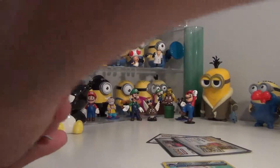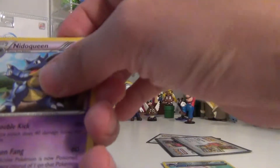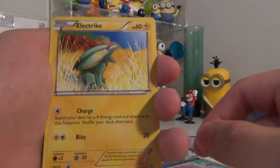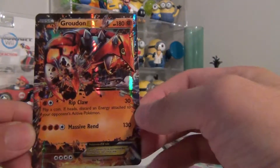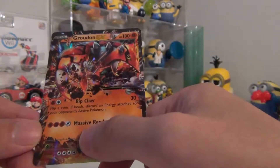Alright, let's see what we got. We got a Needle Queen. Oh, I keep getting it out of the frame. An Electrike, and — oh my god — we got a Groudon EX!